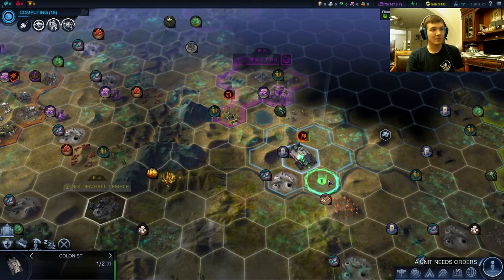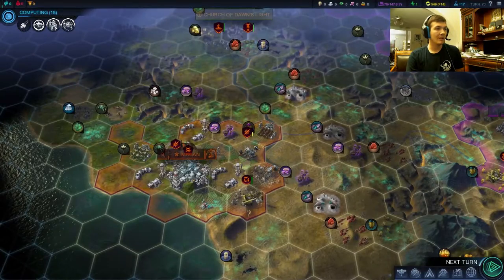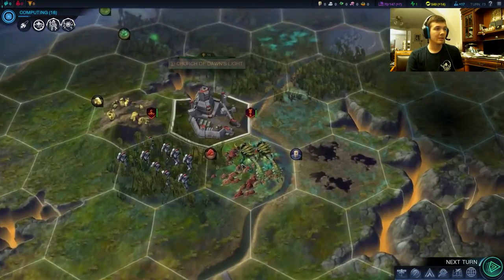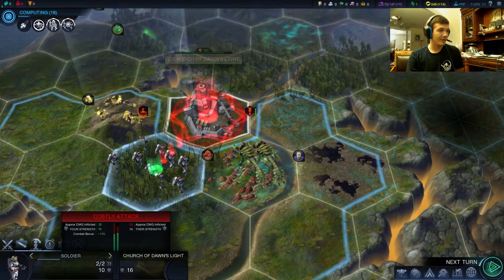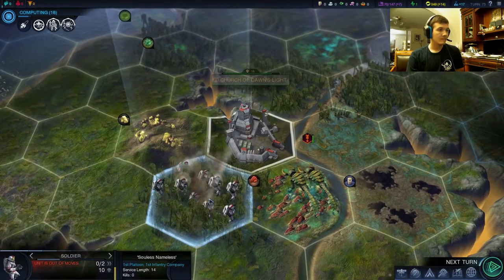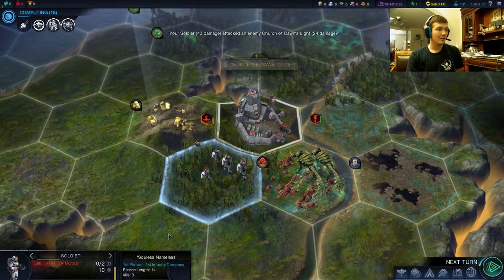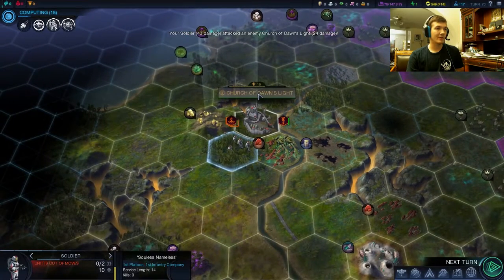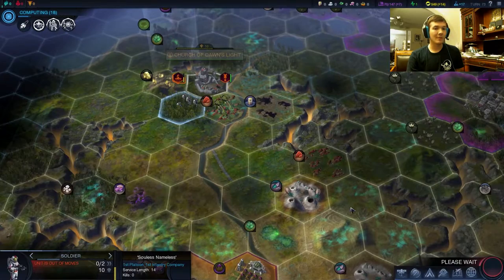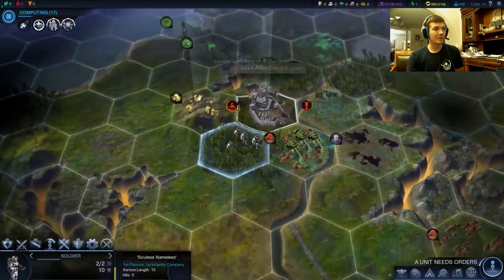Let's move carefully. Anything else? Heal, heal, heal. This guy is healing as well — he has 99 health, so let's just send him in again. You can get up to level 2 veterancy just by combating — oh no, I guess it's just 1. You can only get up to level 1 veterancy combating stations like this. I believe you can get up to level 2 fighting aliens, and you can get as much as you want from fighting other players.